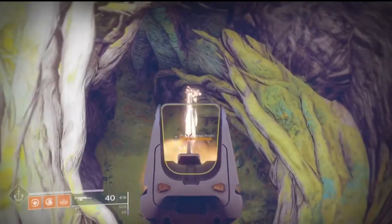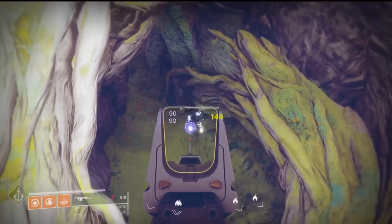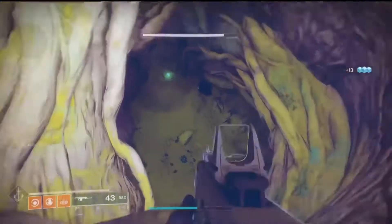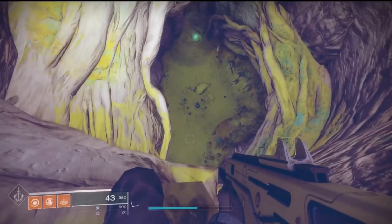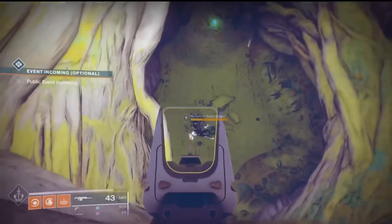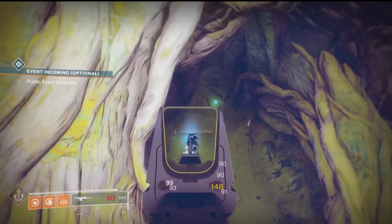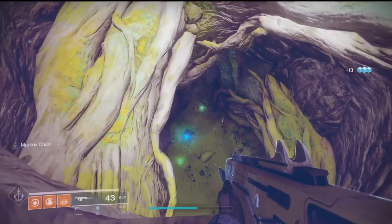Now you want to jump to that edge right there. There's going to be a knight right here — you can shoot him with whatever you want; I suggest using a secondary. If he doesn't spawn back in, leave and walk back into the cave. Usually there are no issues — it takes about four seconds. If that doesn't work, try opening your inventory for four seconds and he should respawn. As you can see, he just dropped a blue engram.